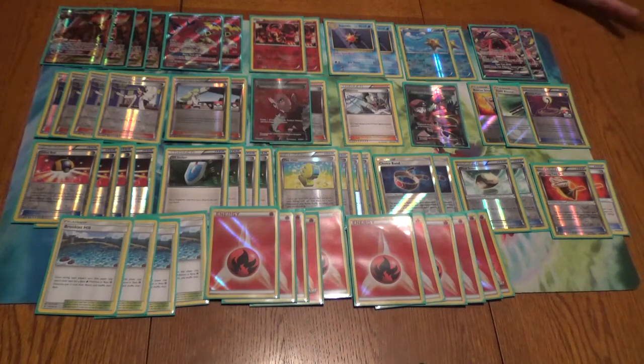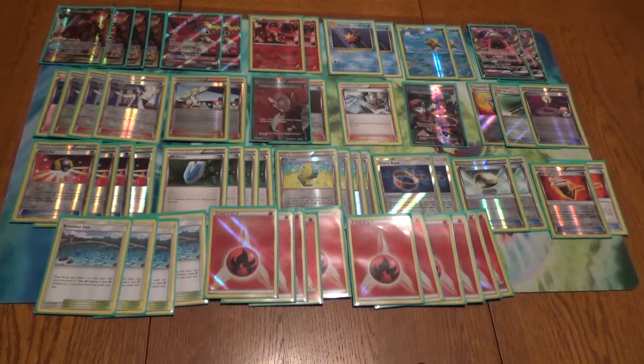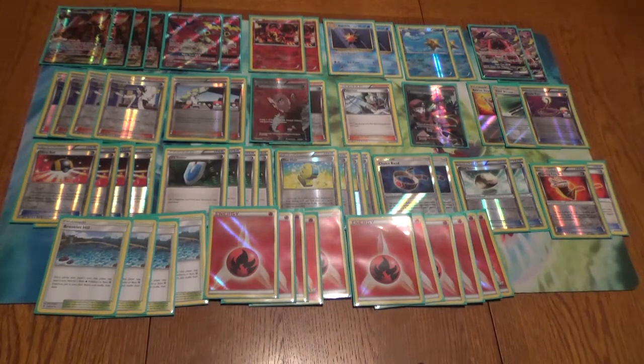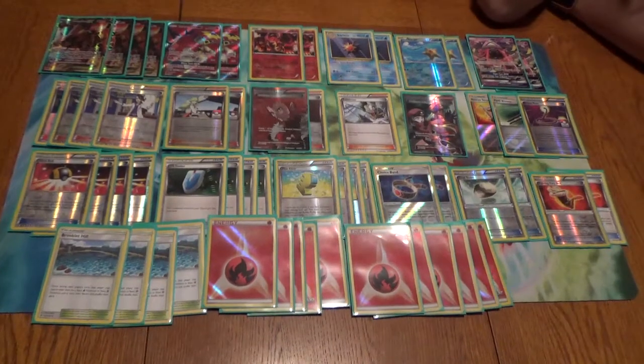Guzma is going to be really good with it. Once you take the VS Seekers out, God, Guzma is going to be so good. There goes four supporters in the deck. All right guys, another episode of a combo collab between Max Rarity Productions and PokeBroNation. This is Bron again, thanks for watching. Share, like, subscribe. Have a great day. Bye guys.